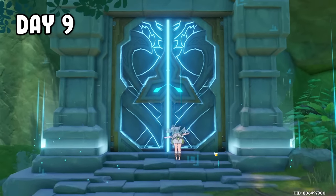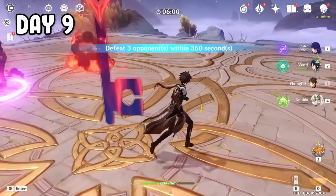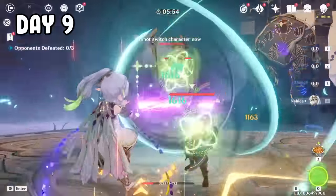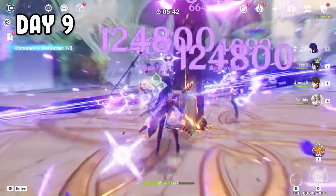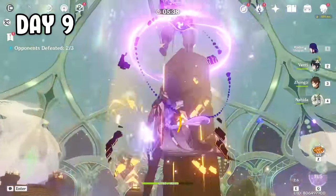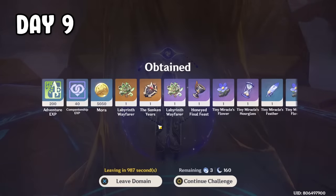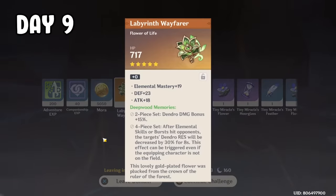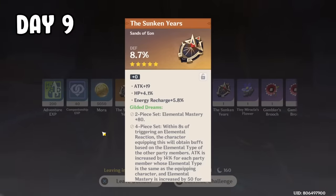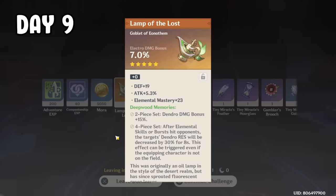I quickly went to the artifact domain and used the all-Archon team I've been waiting to use. Zhongli E for elemental buff, Venti ult to group them, Nahida elemental skill and ult, then Raiden ult to finish it off — Raiden is insane. What we're looking for is elemental mastery. First claim: a flower with EM substats, but could be better. Second claim: a cryo damage bonus goblet. Third claim: a defense timepiece. Remaining resin got me more physical damage bonus and an electro damage bonus goblet.